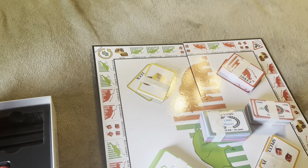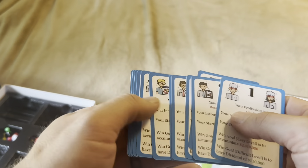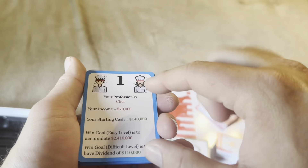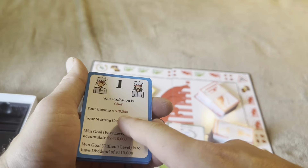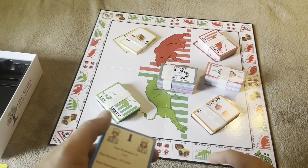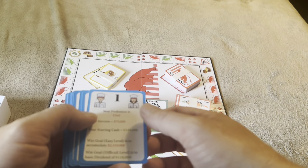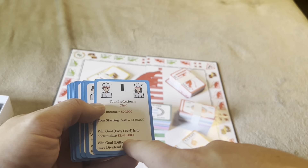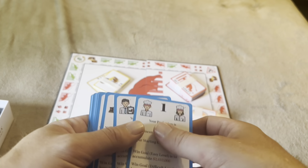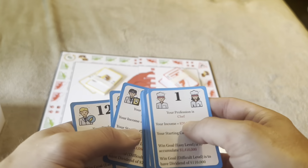Your game avatar comes with a profession card. You roll for your profession — for example, rolling 1 through 12 might make you a Chef with an income of $70,000 and starting cash of $140,000. When you pass the Income space on the board, you collect your income. The easy win goal is to accumulate $2.4 million; the hard win goal is to achieve a dividend of $110,000.